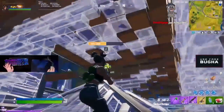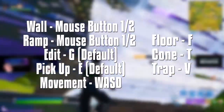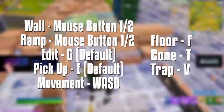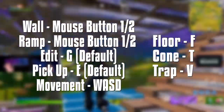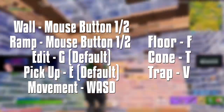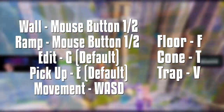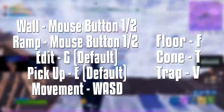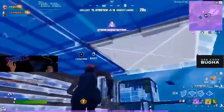Now let me tell you my binds. I have my wall and stair on the side buttons of my mouse — I use the Logitech G Pro, which has side buttons. My edit bind is G, which is a default edit bind. Many pro players use G for edit; Clicks, who is insane at editing and known for his snappy mechanics, actually uses his edit bind on G too. I have a 60% keyboard which makes this more accessible. My pickup is E (default), reload is R, movement is WASD, F is my floor, T is my cone, and V is set to trap.